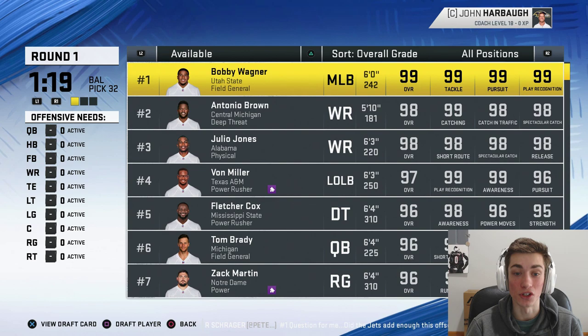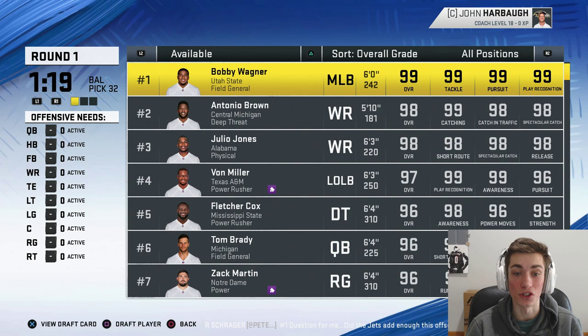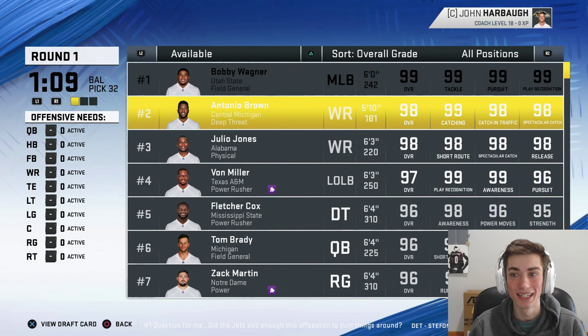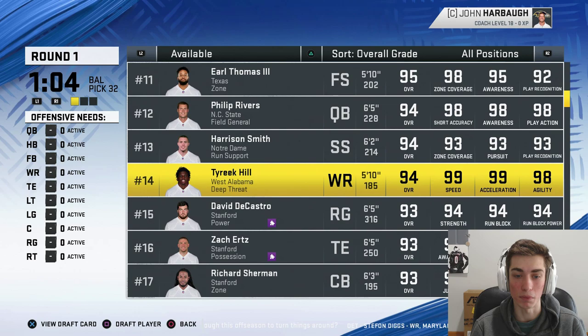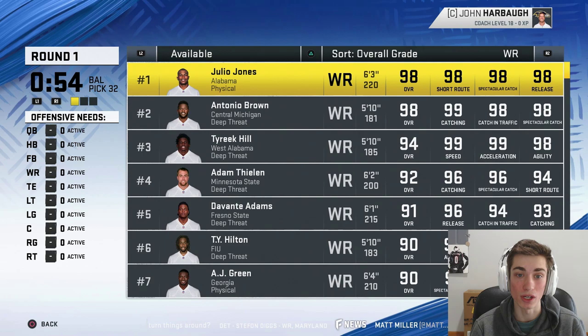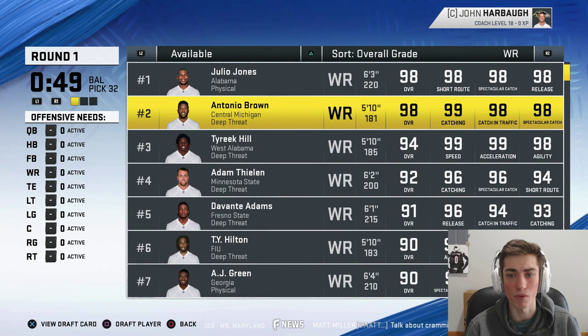Let's go ahead and see the options. Still some really, really good options — B-Wags is available, AB, Julio Jones, Von Miller. We could take a franchise quarterback in Tom Brady for a year. I think it's going to be important to build around young players. Earl Thomas — one of my favorite players — Le'Veon Bell is in here. I think we're going to take someone near the top, though. Edge is such a valuable position, but then you look at some of the best receivers in the NFL.